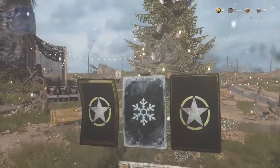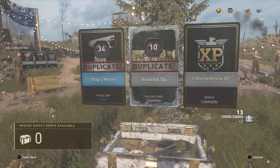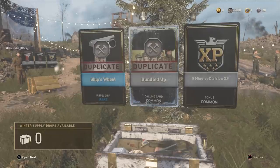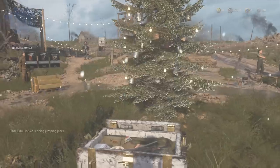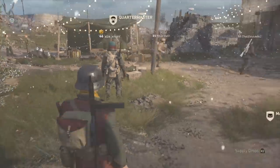Let's talk about supply drops and getting duplicates — that is another way you can get armory credits. If you don't know much about duplicates, I did a full video on that and it'll be the top link in the description box below. Be sure to check that out.